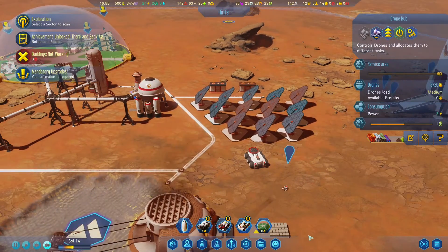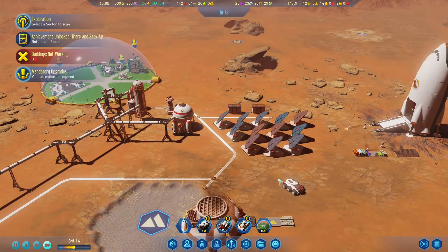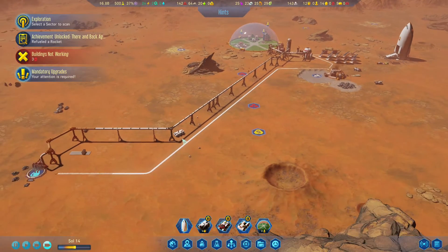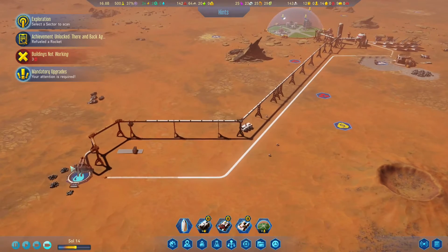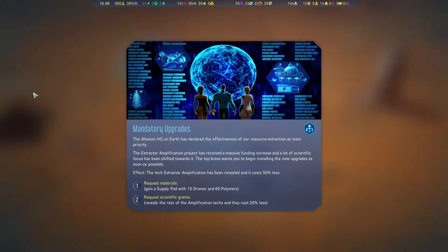My drones are assigned here — eight. That thing over there is commanding this. Make sure there are drones over here because that's important. Mandatory upgrades — okay, let's slow it down. Mission AQ has declared resource extraction a main priority. The extractor amplification project has received the masses when they increase in a lot of specific focus. TopRest wants you to begin installing new upgrades as soon as possible. I don't know where we would put 60 polymers though — that's the only problem.